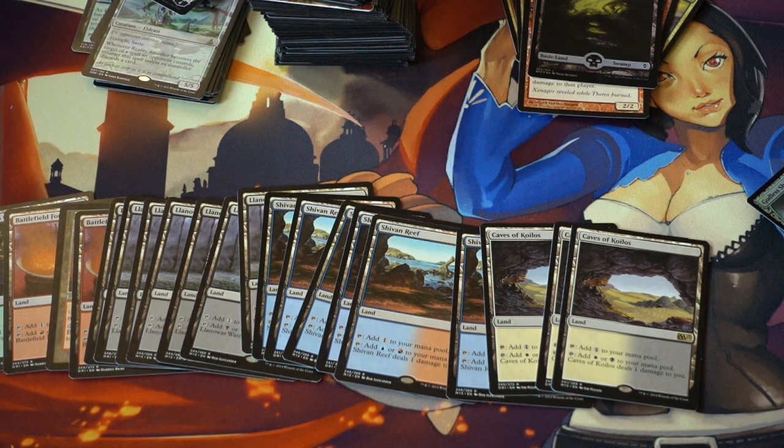A lot of people are focused on colors but it's often random which one ends up on top. When Return to Ravnica happened, the number one shock land at $15 was Temple Garden because it was in the best Standard deck, while Steam Vents was only five to six dollars. But Steam Vents was actually the best shock land in Modern previously because of the Twin deck — which has since been banned — so you never really know.